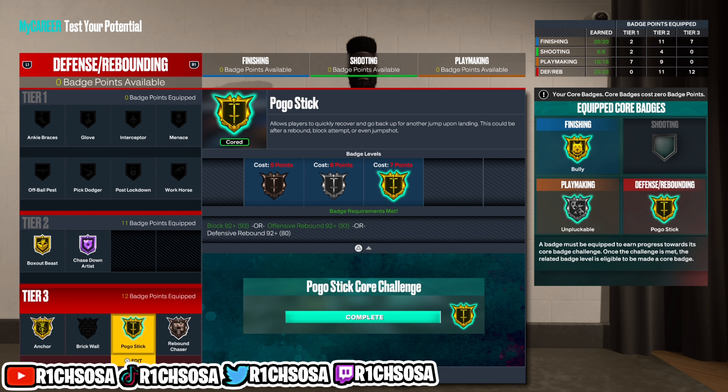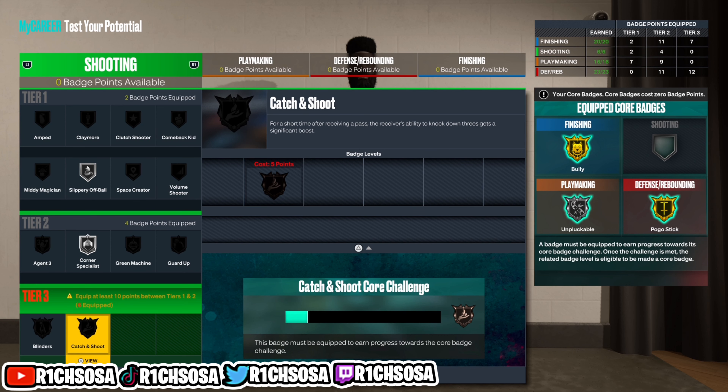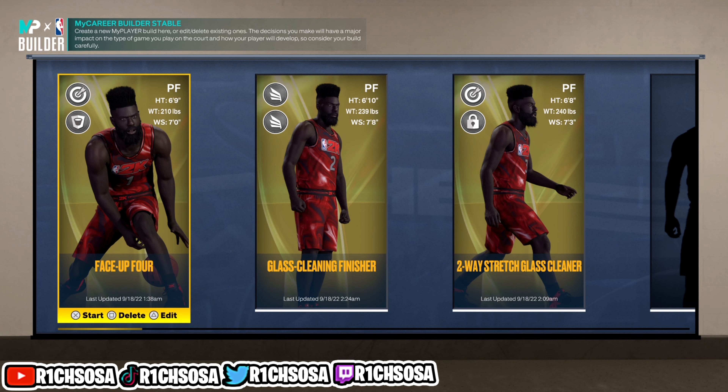I did leave out the core shooting badge because I feel like you can choose any of those based on your own liking. For the finishing, I was able to put on gold bully as my core badge for this area. Out of all three builds on this list, this one is going to be the most true center — you can shoot, but you're going to be more playing on the inside and driving to the hole.